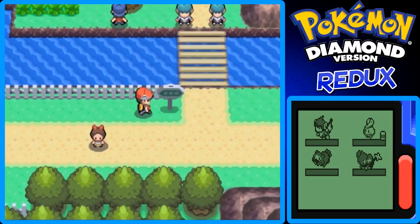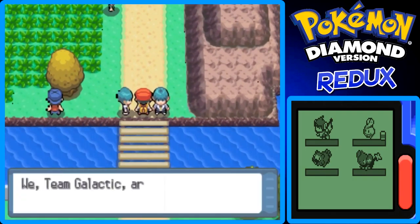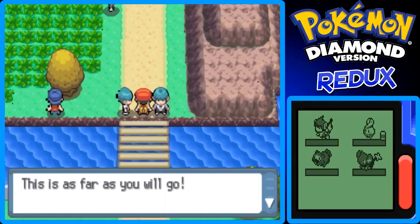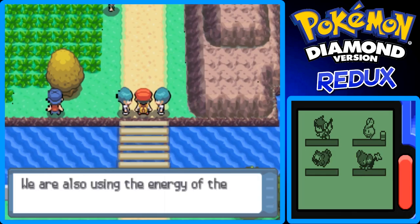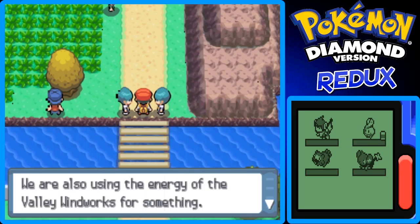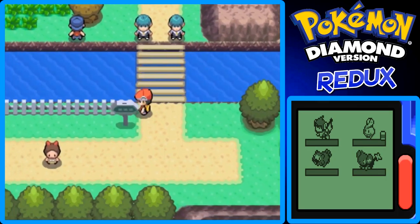Here is Route 205 from Floaroma Town. So if we go up here, these Galactic Grunts say: we are Team Galactic conducting research in the Eterna Forest. This is as far as you will go. Our research involves catching Pokemon in the flower-bearing meadows of Floaroma Town. We are also using the energy of the Valley Windworks for something, but that is of no concern to you. And they just push us back. So we can't go that way yet.